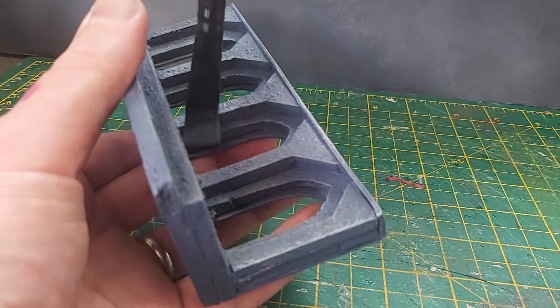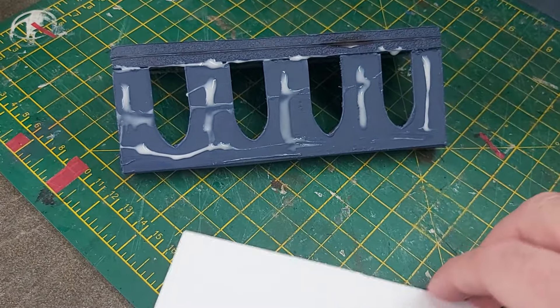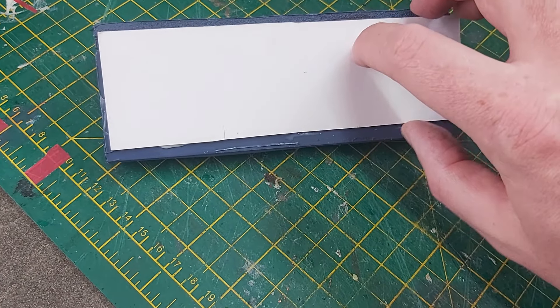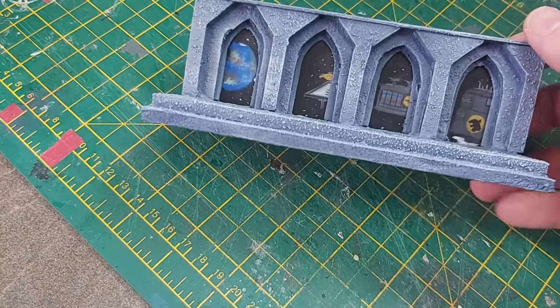The final part was the backdrop. I took some black card and marked on where the windows would be. In those gaps, I painted a planet and an imperial battleship, followed by a starfield.